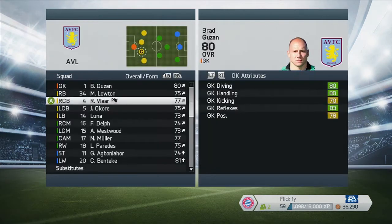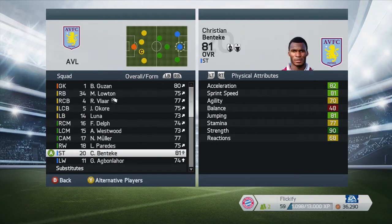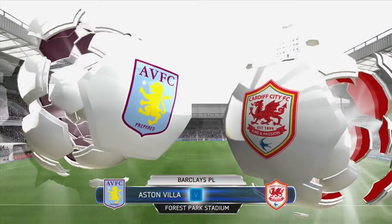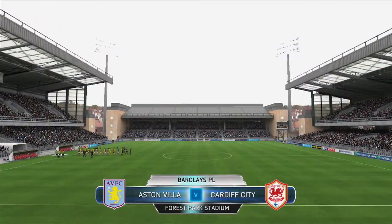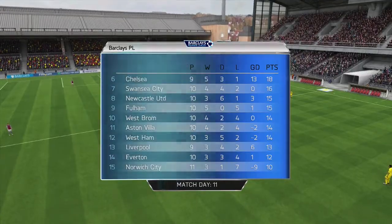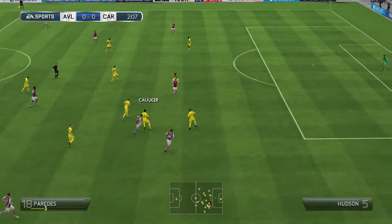I decided to go with the 4-3-3 formation — an attacking 4-3-3 — and I changed up the work rates a little bit. I gave my left winger, right winger, and striker high/low work rates, then the center attacking mid high/medium, and the center defending mids medium/high or medium/medium. We're going into the first match against Cardiff, who I didn't think were too great, and it was pretty even in the first half.